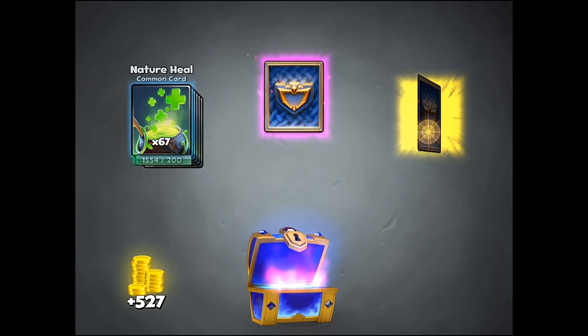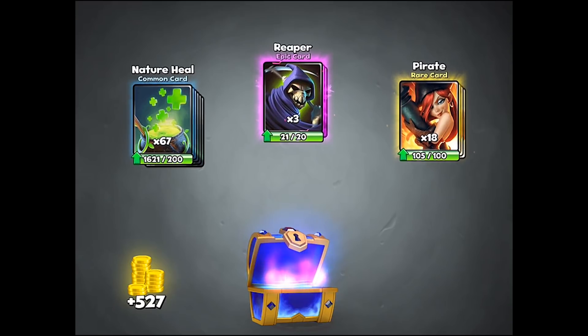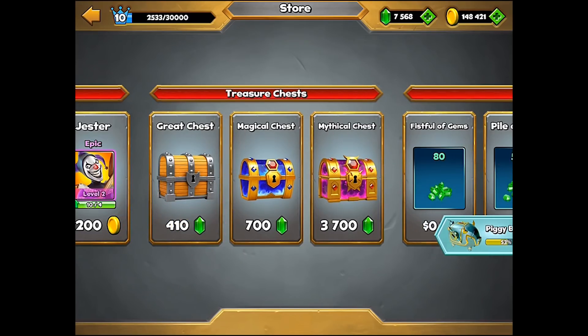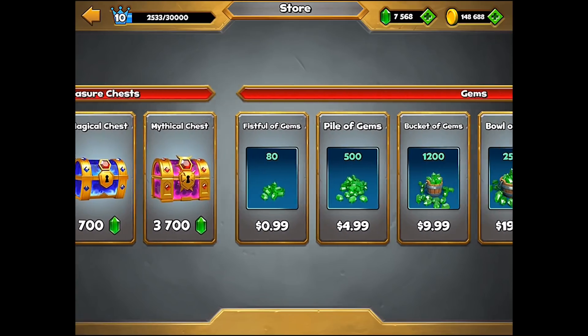Number four — no legendary here. Nature hero, nature heal, pirate, and reaper. On to number five. This is filling the piggy bank up pretty fast — I'm kind of disappointed because that's going to be 20,000 gems, which I wasn't planning to spend.